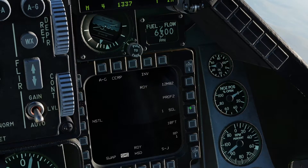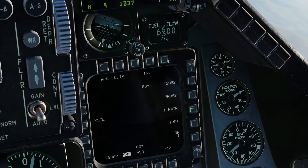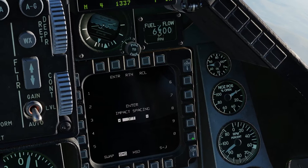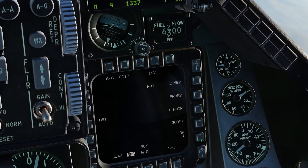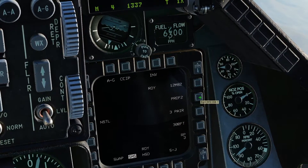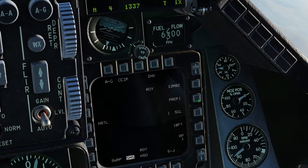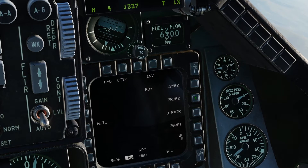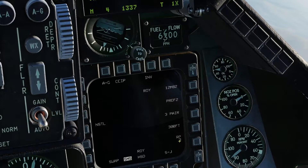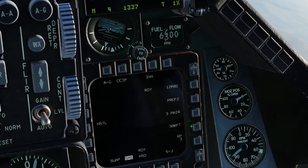Profile 2 was set by default to CCRP — I'll switch that to CCIP, then switch from single to pair, add a distance of 300 feet, and set the ripple to 3. Now when I switch between the two profiles, you can see I have two completely different sets of settings I can switch between quickly. This is extremely useful if you set it up before getting into a combat area, so you only need to press one button while in combat.